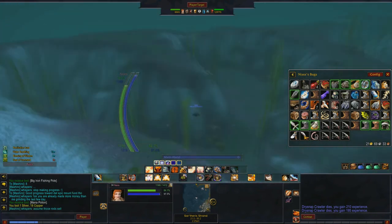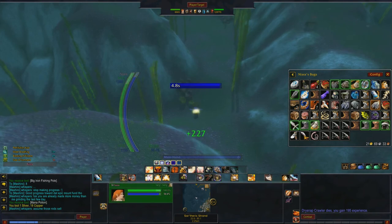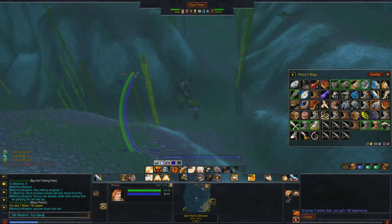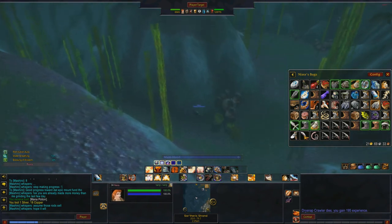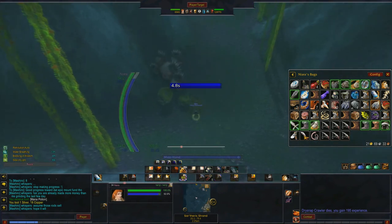On average, I made about three gold per two-and-a-half-hour run in just vendor drops, which is not great. But considering I got these poles, which are pretty good themselves, and about a third of a level per run — it did slow down my leveling for sure. Bonus points if you're Horde: there's a repeatable quest with these shellfish where you can get a lot of gold — like 55 silver per five shellfish. It's a lot of money.